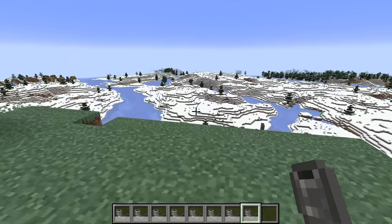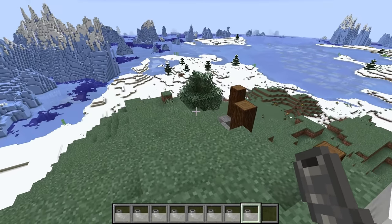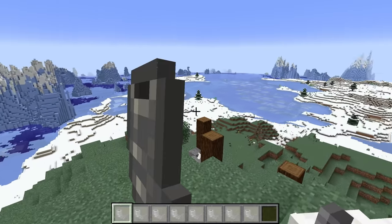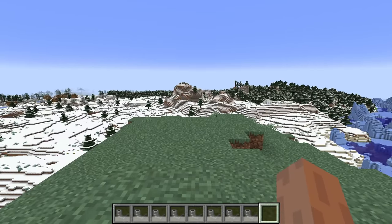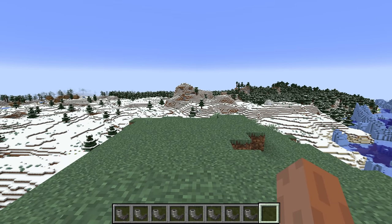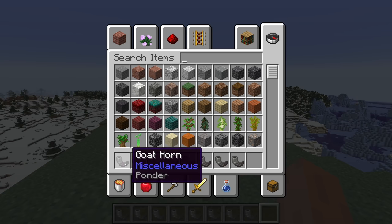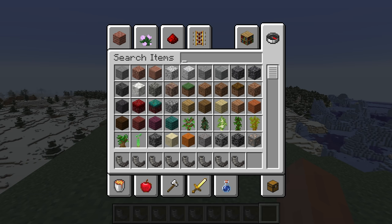Those are the eight goat horn sounds we've gotten in this update. I'm really hoping these have a use later on in the game. I think it would be really cool if these were connected to the pillager attacks, or even connected to the portal that is down in the ancient cities. Honestly there are a lot of different options they could explore with these goat horns, and I really hope they don't just stay in the game as a simple item that you use to make a sound.